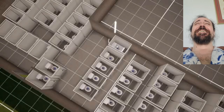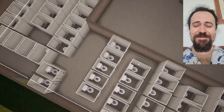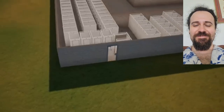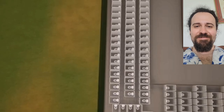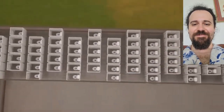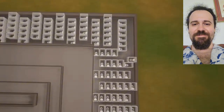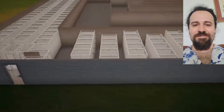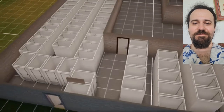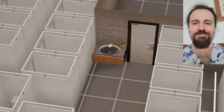We've gone ahead and filled up this entire space with a maze of toilets. You enter the building through here, follow this narrow pathway against the wall all the way to the adjacent wall, then just zigzag back and forth, all the way around to this spot right here — which is where we're placing the door. And right next to it, the only sink in the entire bathroom.